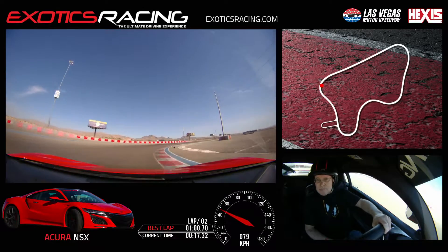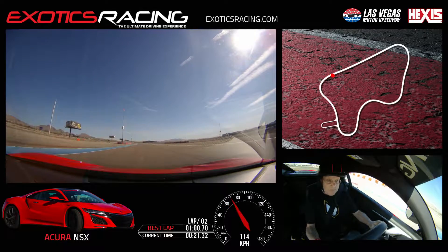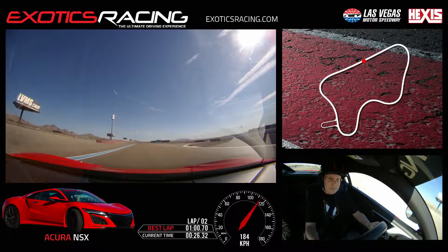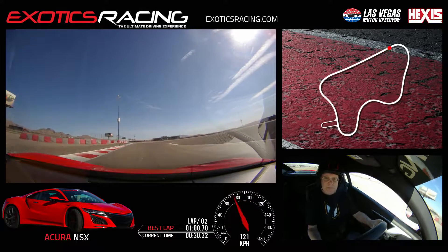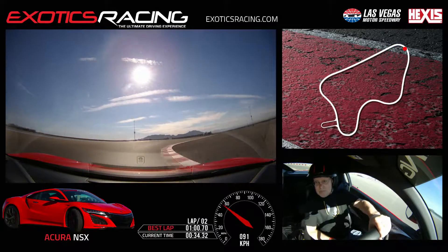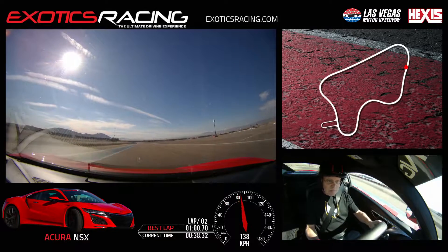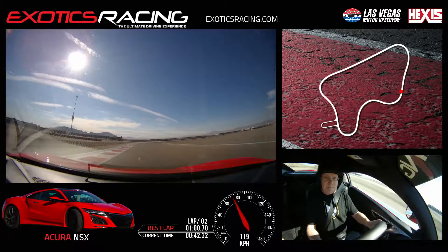Turning in a little bit early there, throttle, unwind to left. Brake, stay a little more to your left — there you go, good. Now turn in, nice smooth turning all the way down to the bottom of track. Your turn-in entry is very good there, unwind all the way to the left. Turn two is good, keep doing that.